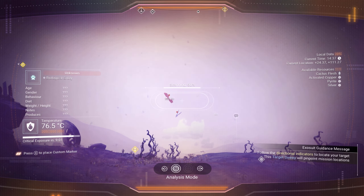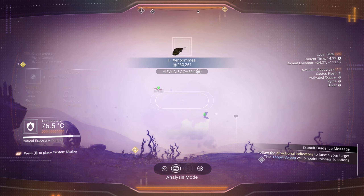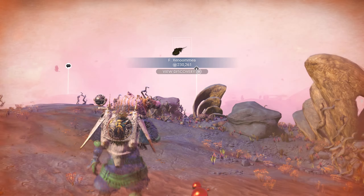Hi everyone, welcome back to No Man's Sky. We're in the Wari Ivnak system — that's where Rendezvous 4 is. But before we go there, we're just going to finish off Gold from Salt and also find that hot-blooded animal. Let's head out and go.